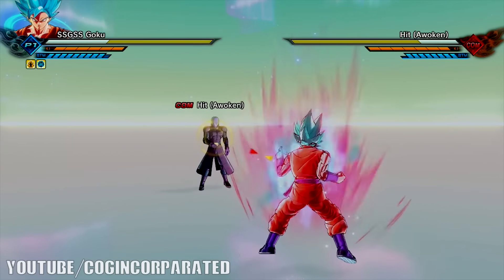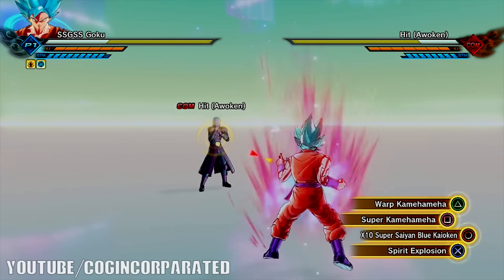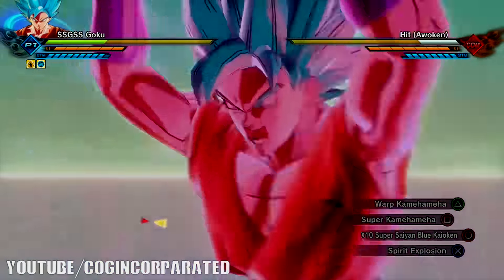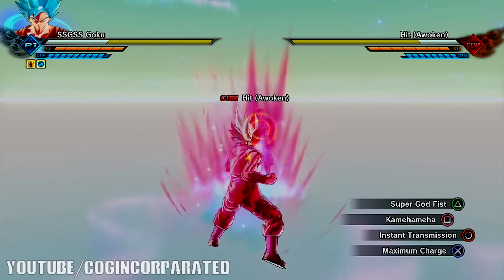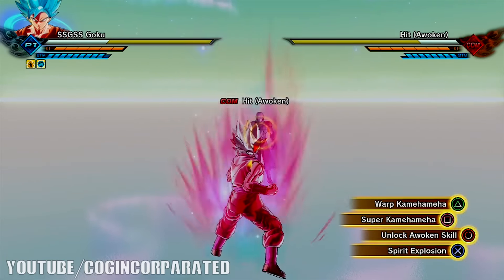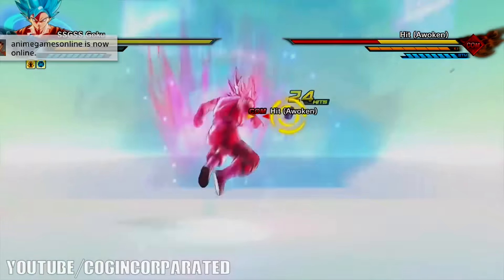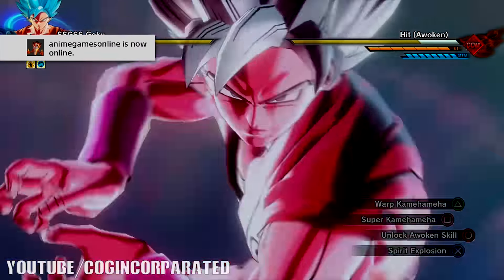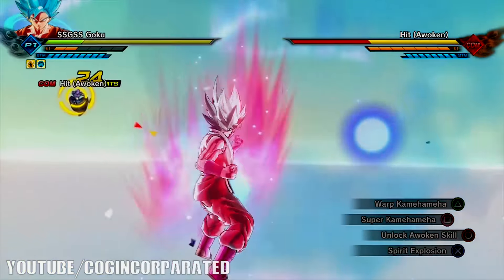Now what we're going to show you is the Times 10 Super Saiyan Blue Kaioken. As you can see if we hold down both L2 and R2 we've got Times 10 Super Saiyan Blue Kaioken - this is actually like some kind of additional damage boost which is pretty neat. We're going to go ahead and use Super Kamehameha and Warp Kamehameha just for fun.